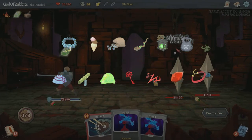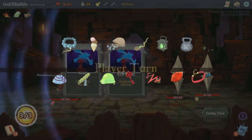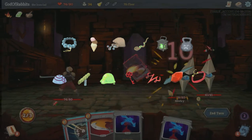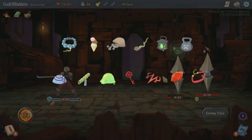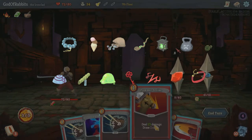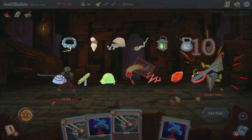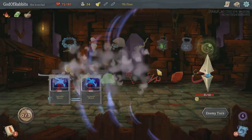As far as boss relics, we want energy-producing ones first, then others. For energy producers, prioritize them as Runic Dome, then Sozu, Ectoplasm, Cursed Key, Mark of Pain, Philosopher's Stone, and Velvet Choker. Avoid any relics that ask you to make extra choices in your play, such as Gambling Chip. You should be able to identify all relics by sight if possible for the fastest speed.